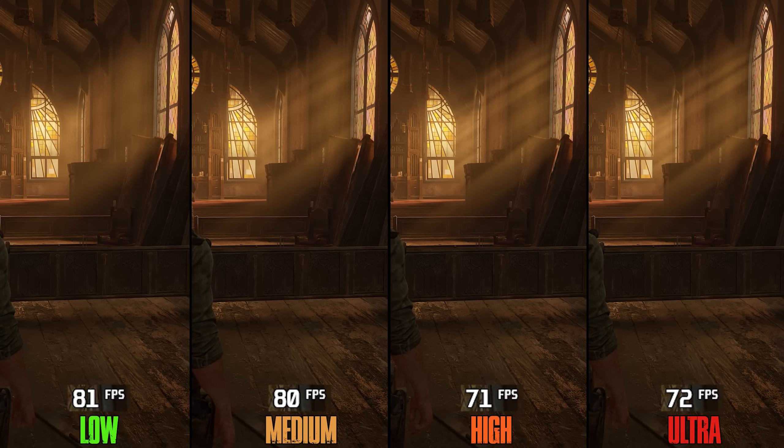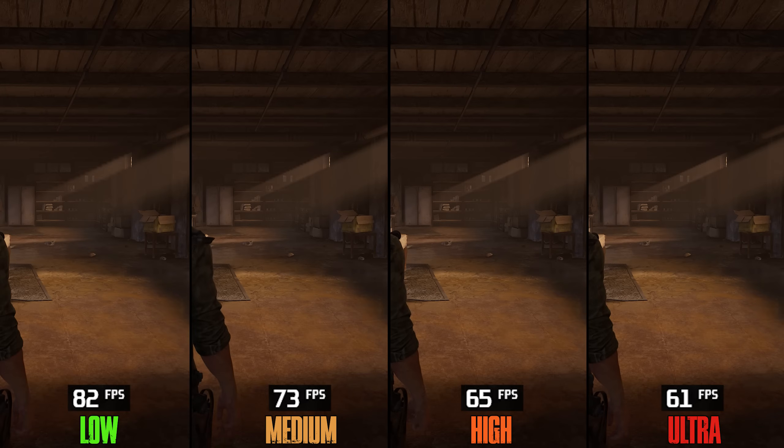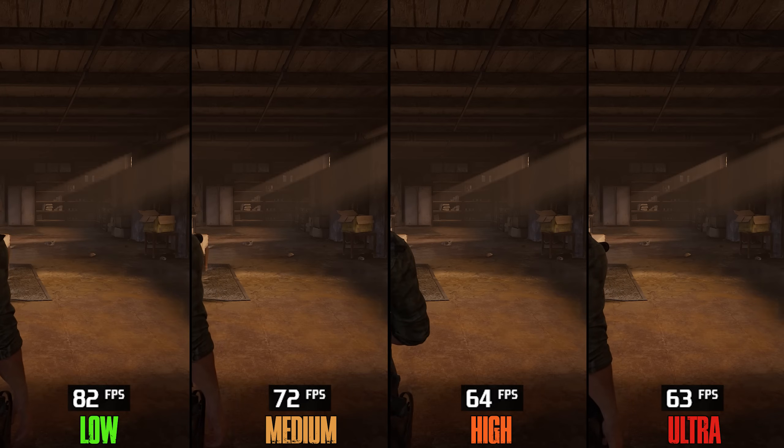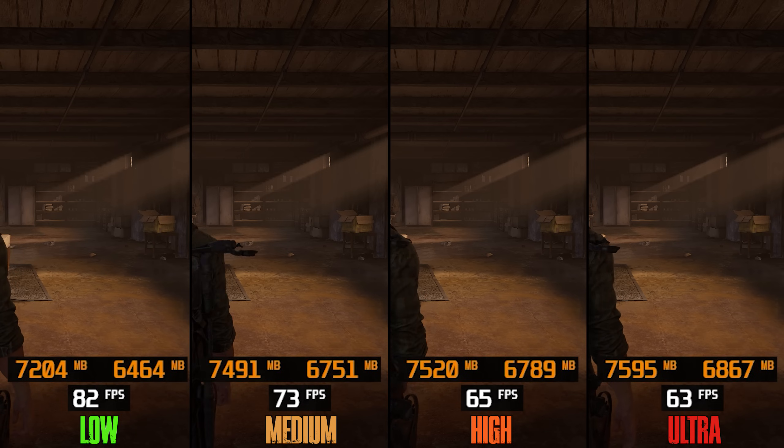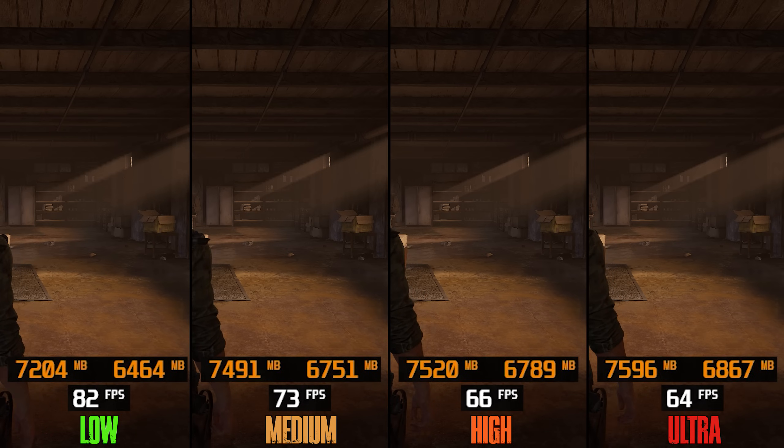Volumetric Effects Quality performance varies by scene. In one scene, going from low to mid costs 2%, to high and ultra 12%. In another, going from low to mid costs 12%, to high 21%, and to ultra 22%. This setting also affects VRAM usage, so I recommend low volumetric effects.